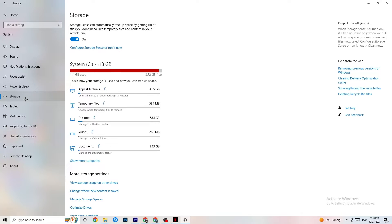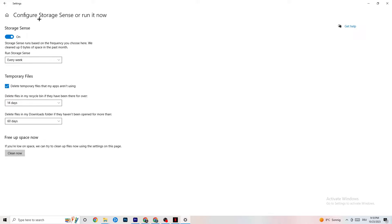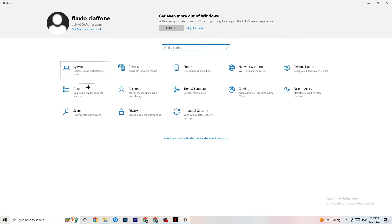In Storage, click on Configure Storage Sense and run it now. You can change the schedule to your preferences — I recommend every week, 14 days, and 60 days for the options shown. Then click Clean Now, which will delete every temporary file you don't need on your PC and get rid of trash you don't need.